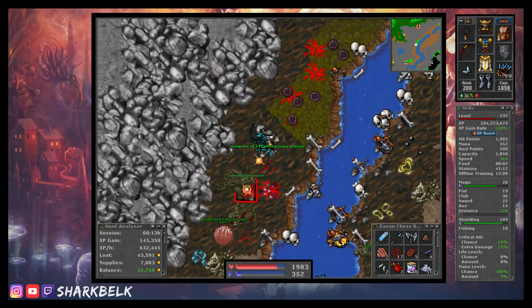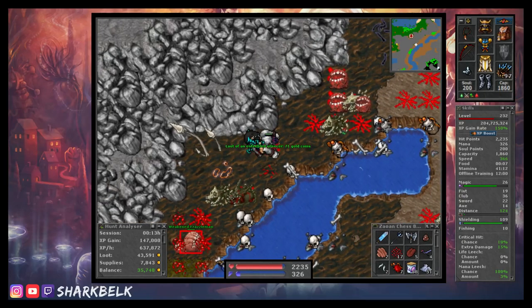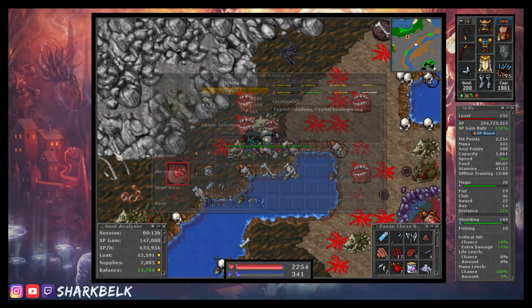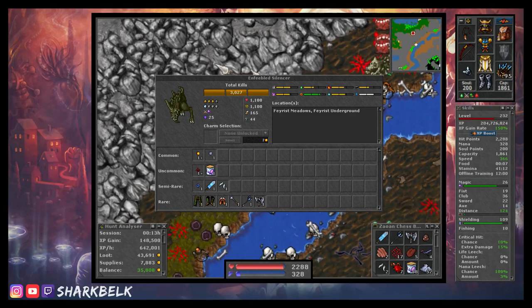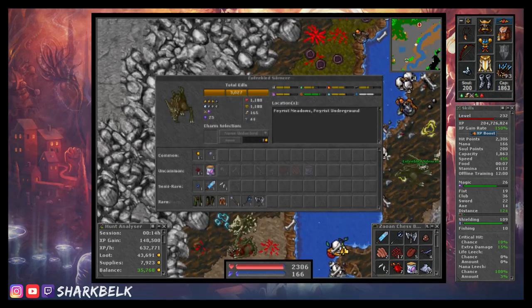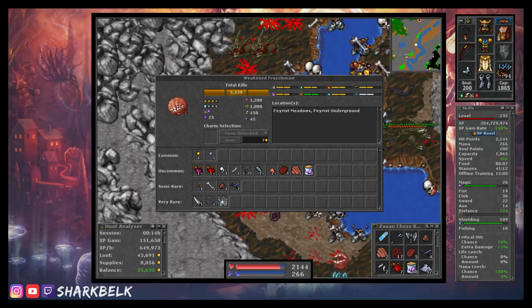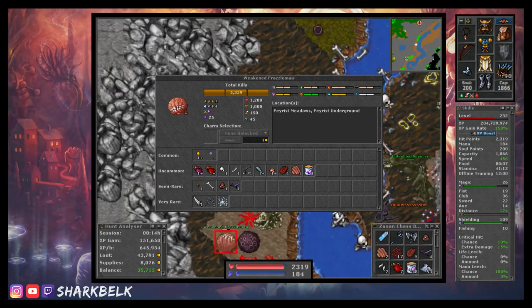Moving on to the loot, which to put simply is a goldmine for players looking to make fat stacks of plats while chipping away towards their next level. The Enfeebled Silencers drop a generous amount of silencer claws, which go for a high price on the market as an imbuement item needed for mana leech. And the Frazzlemaw will often hit you with big money drops such as nightmare blades and scythes.